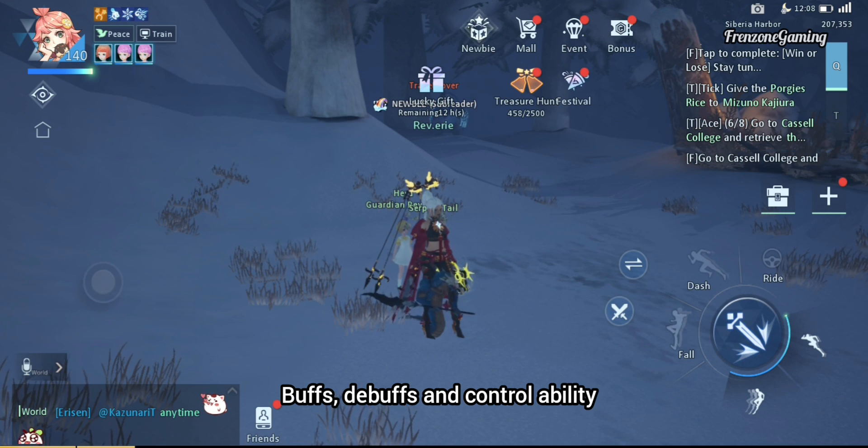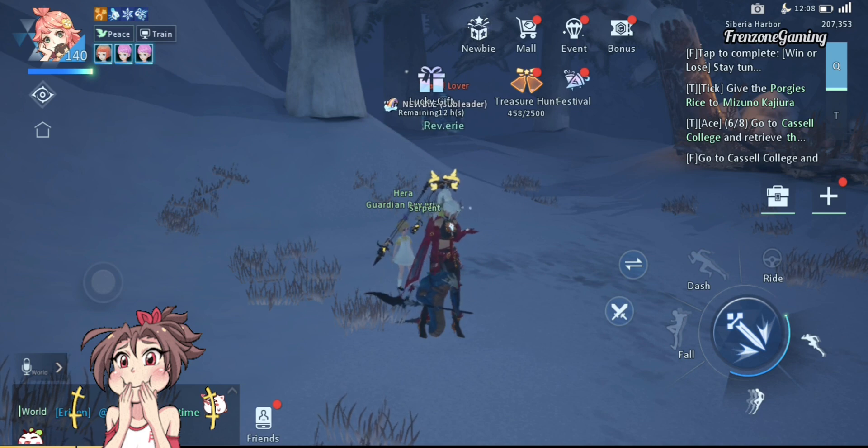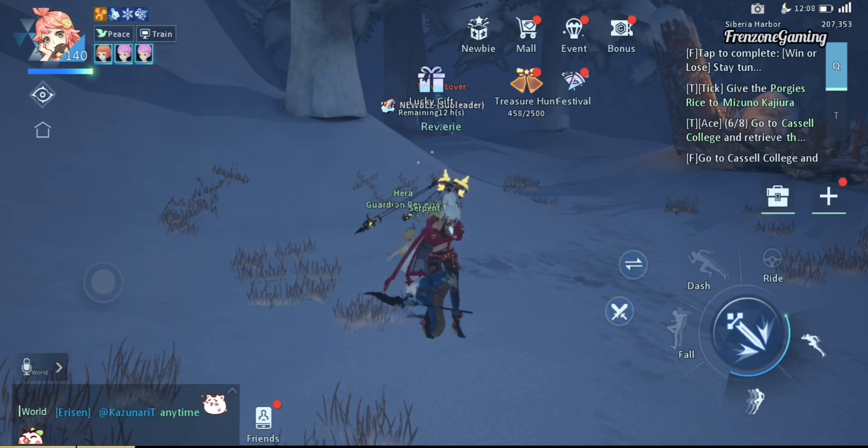The Illusionist's strength comes mainly from its many buffs, debuffs, and CC abilities, which honestly makes the Phantom Sound seem more like an amateur in every sense of the way. I mean, who the hell designed this class?